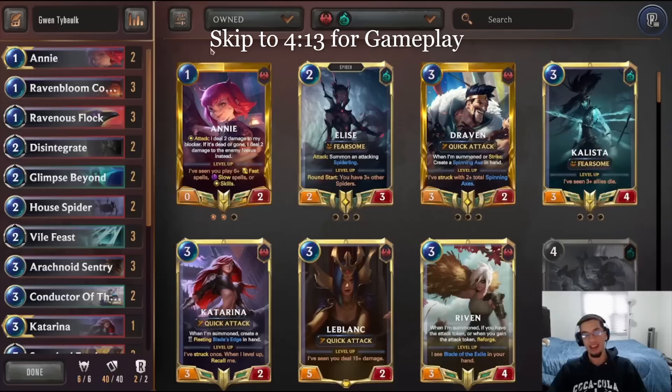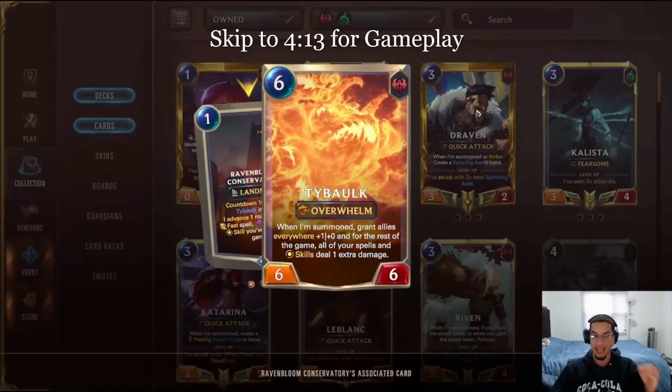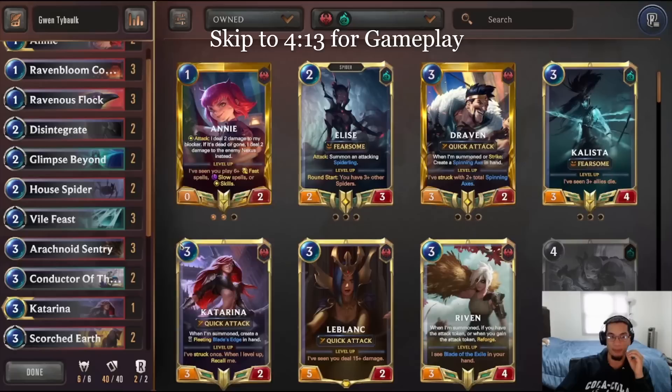the most success I have had with Gwen is actually with a control archetype playing Noxus. And why are we playing Noxus? Because of a little unit called Taibo. When Taibo is summoned, it gives all other units everywhere plus one and makes it so that all skills deal an extra damage. And Gwen's attack is actually a skill.